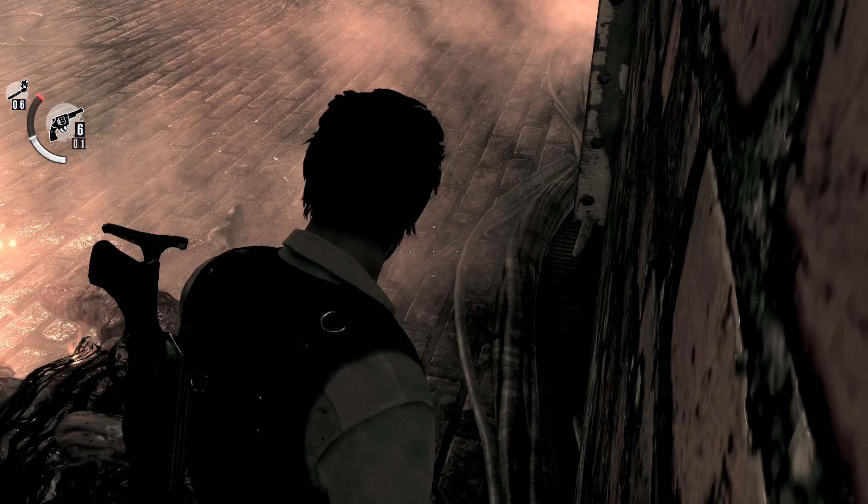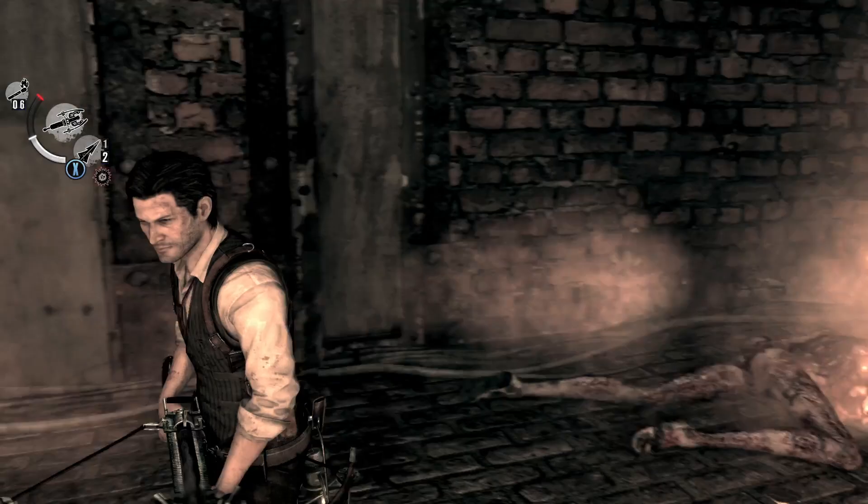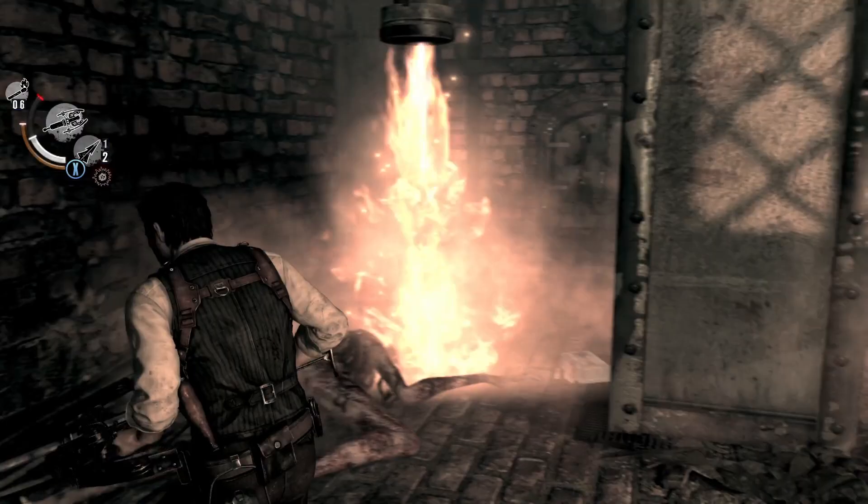What's going on guys, just making a video here to show you this pipe glitch near the end of chapter 10 on the final lower section. The end of these pipes have a glitch where you can actually keep the flame going.